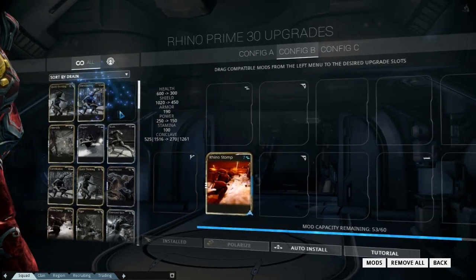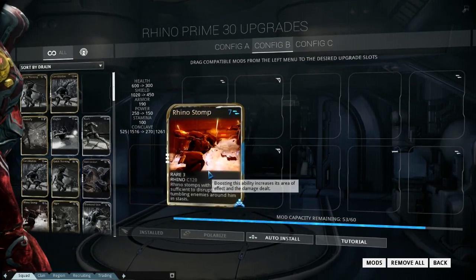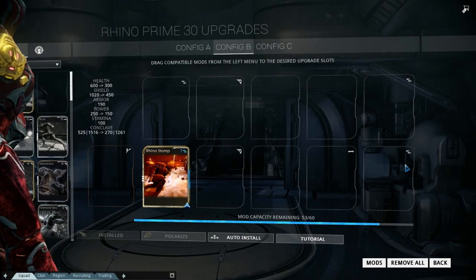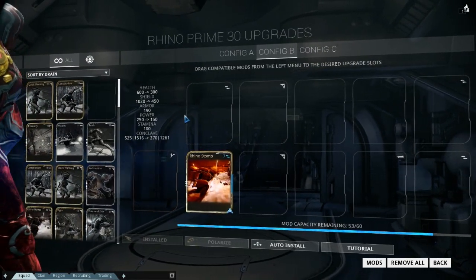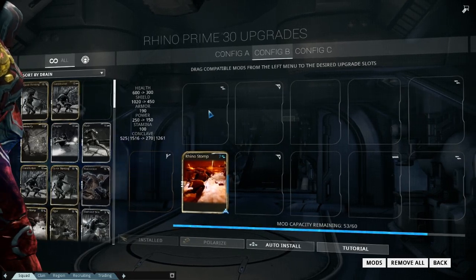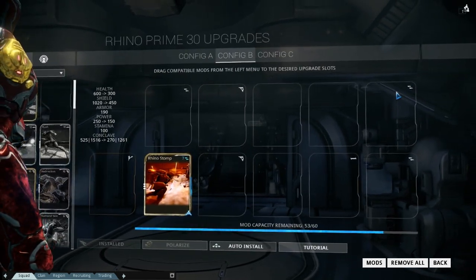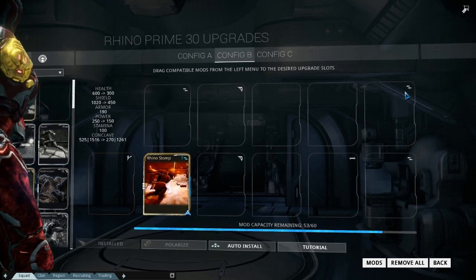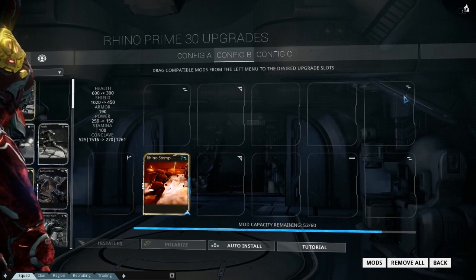So that's something to know about. Every single Warframe has four of these polarity slots. I don't really use four powers of the same Warframe at once — I usually use two. So I like to polarize, which means you build a Forma and you can change or add any polarity to any slot, so I like to change these into something more useful.